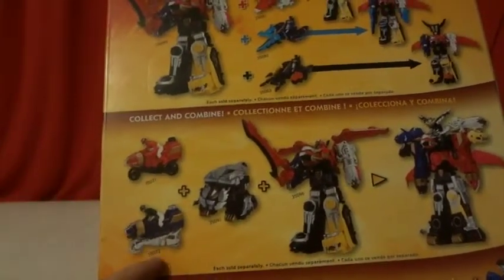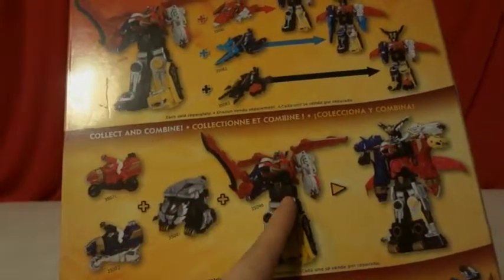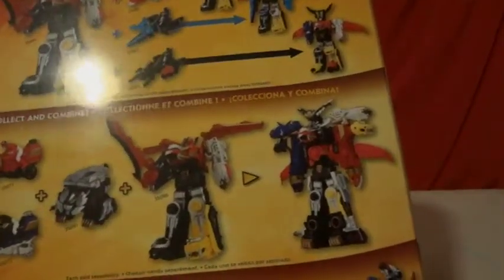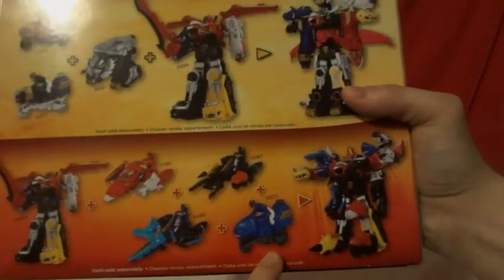Or you take Sky Lion, Sea Lion, Robo Knight, and Meta Zord and combine it with Go Say Great Meta Zord to create a whole new Meta Zord. And you could take Sky Brothers, Land Brothers, Sea Brothers, and this one to combine into this larger combination.